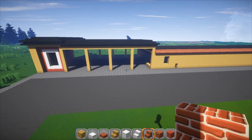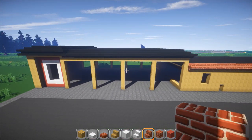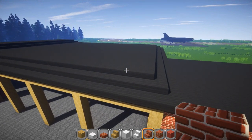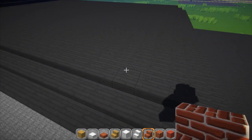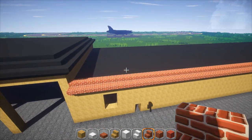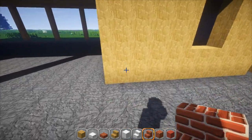So last episode we had put in the fire station right here and kind of roughed that out a little bit. Now off camera and in between episodes I went ahead and finished off the roof, just putting slabs across here like I said I was going to do, and then on this part of the building I went ahead and built up the walls.